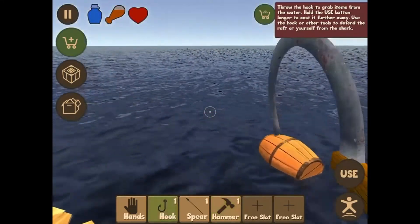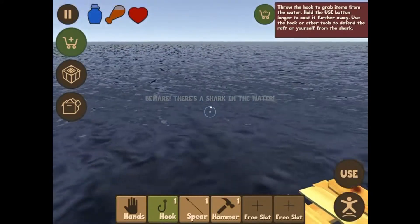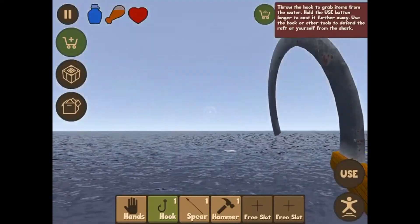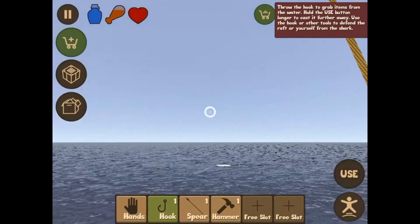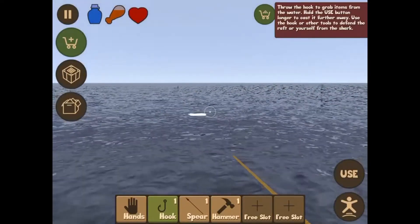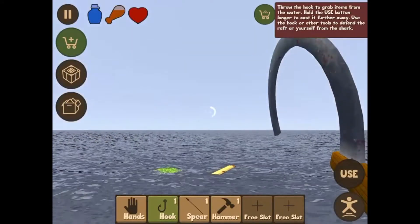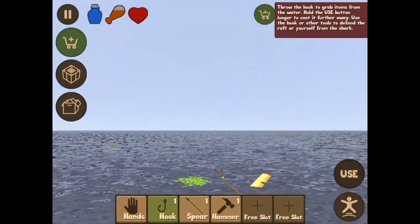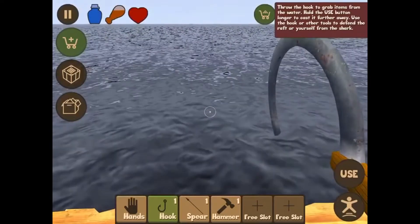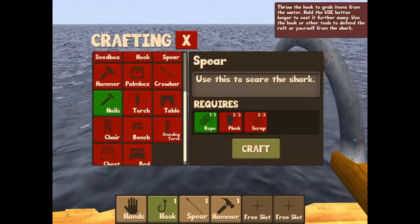Hook, wait, just get it — grab it. That was weird. Let's grab that over there. This hook is like really bad, it barely goes anywhere. Okay, let's grab that. All right, got that. What else can we build? We can build a freaking bed.